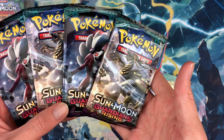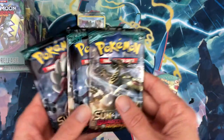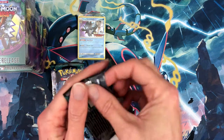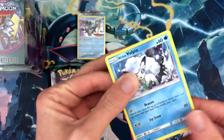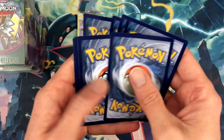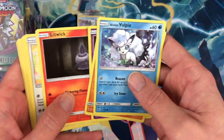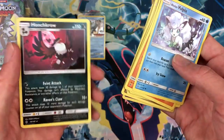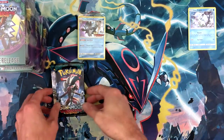The final evolution form is Hakamo-o — let's go ahead and crack it open. I had fun at my pre-release; I wasn't able to stay for the whole thing, but I got to talk to a few people before the event started since it ran a bit late. I watched a few games being played. I didn't bring any cards with me so I wasn't able to trade with anybody. Honchkrow is the first rare.